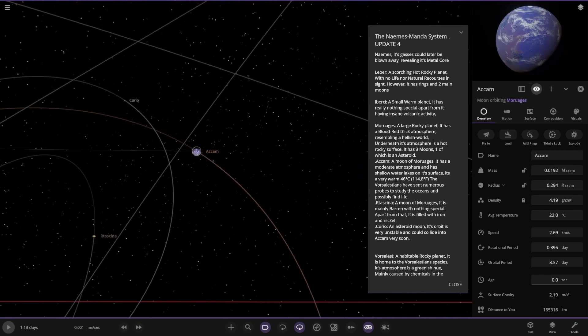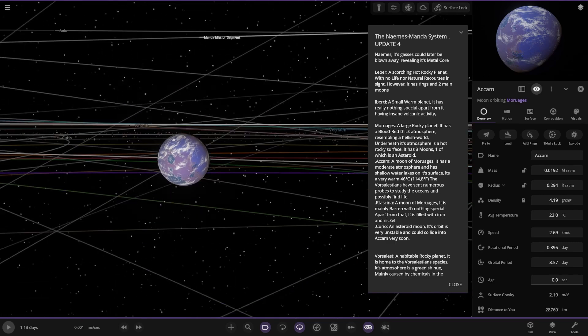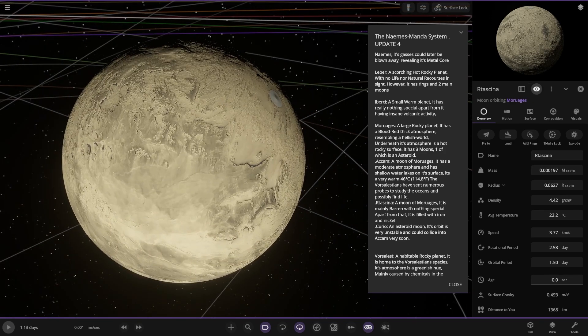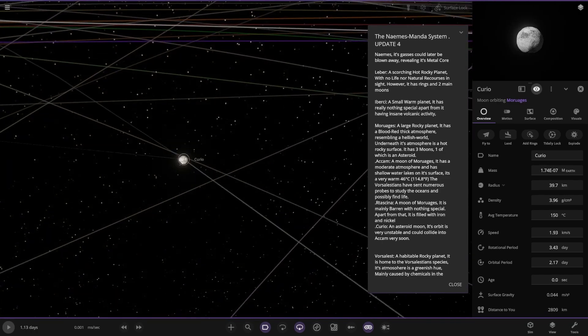So we've got Akam over here, which is a moon. It has a moderate atmosphere and shallow water lakes on its surface. It's a very warm 46 degrees. The Vorsalistons have sent numerous probes to study the oceans and possibly find life. We've also got another moon — mainly barren, but filled with iron and nickel.